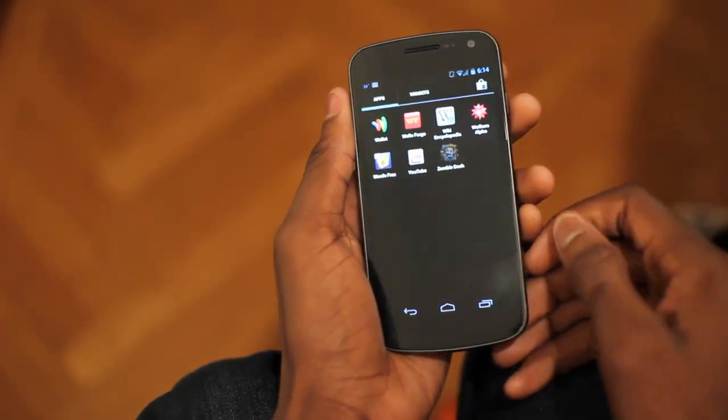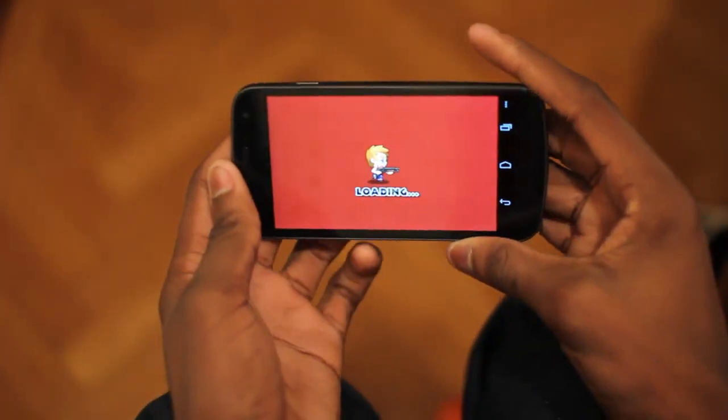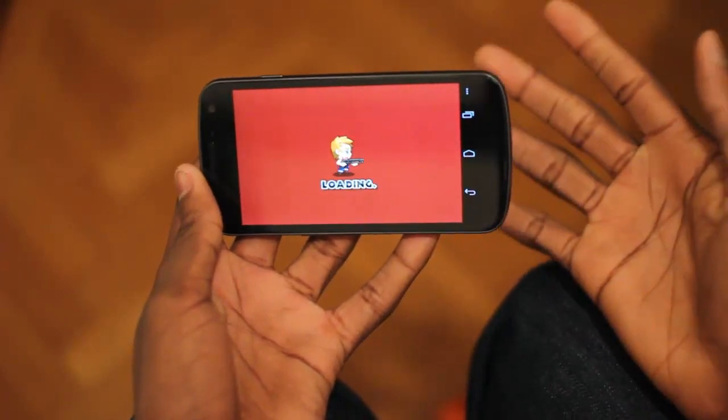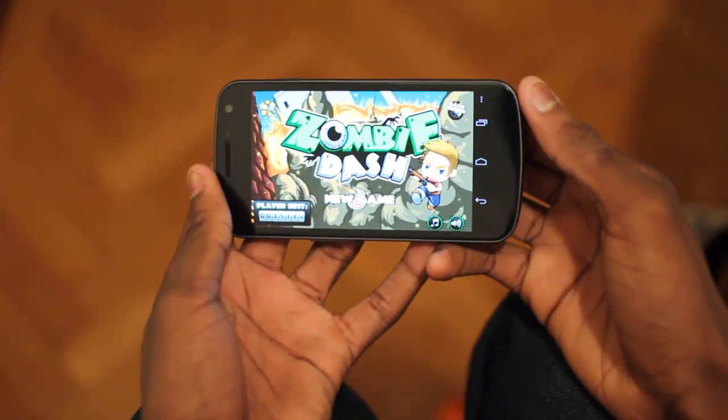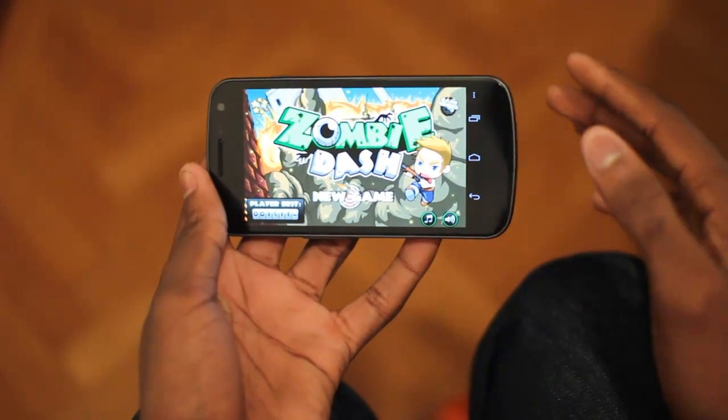This one's called Zombie Dash, and it's one of those games that are really, really simple — like you know how Words with Friends is simple, you just drag tiles, Angry Birds is very simple. Zombie Dash is another very, very simple game.